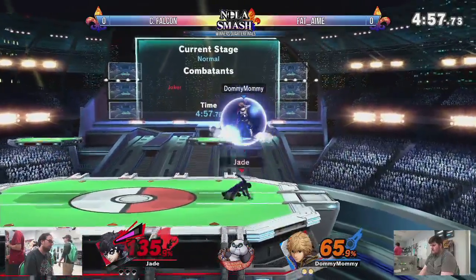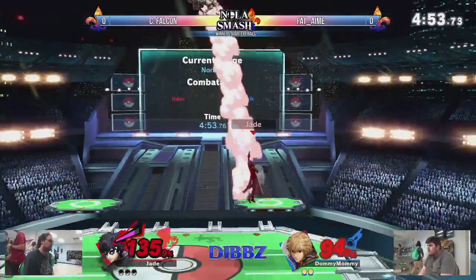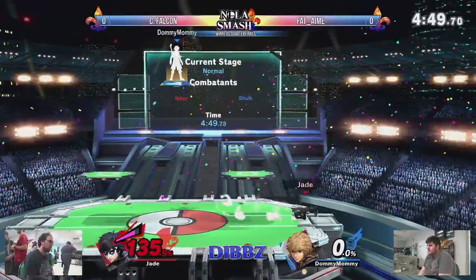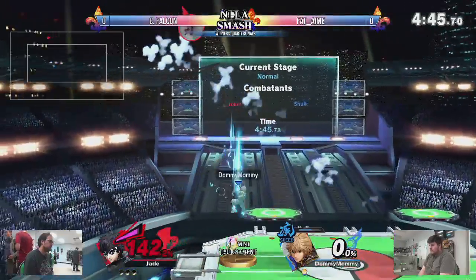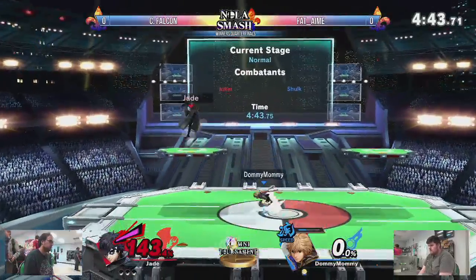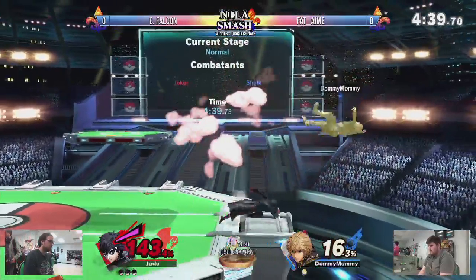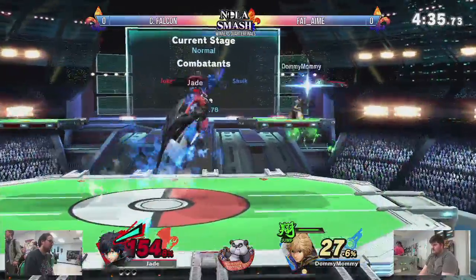He gets multiple up airs right there and keeps doing it — catches the jump. Very skilled, very smart. He reads that landing: landing there is too much, and F-smash is usually the best punish. That's a common Shulk habit, but good on C Falcon right here.